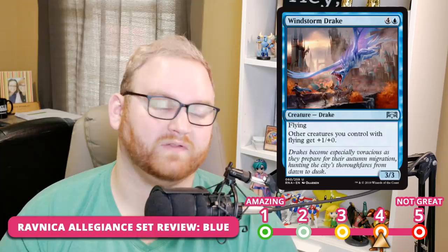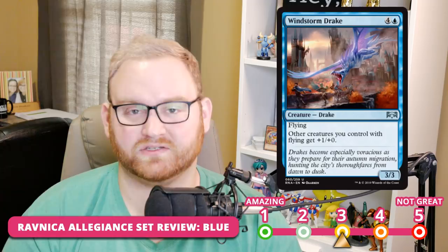Windstorm Drake is a five-mana 3/3 flyer. Other creatures you control with flying get +1/+0. It's a solid 3 in Draft and Sealed, possibly a 2. A five-mana 3/3 flyer is fine in Limited, and if you're in an Azorius list with a lot of Afterlife 1/1 flyers, this turns them all into 2/1 flyers — that's gravy. For Standard, it's a 5 — a little too expensive. If it were three mana, it might see play, but we have Favorable Winds in the format which basically replaces the Drake in Standard. So it's quite good in Draft and Sealed but probably won't see play outside of Limited.